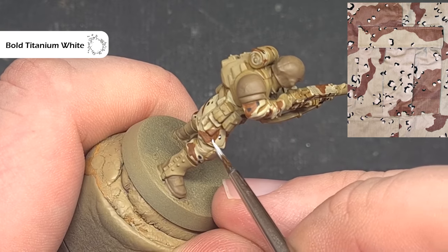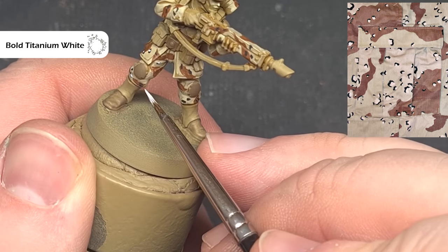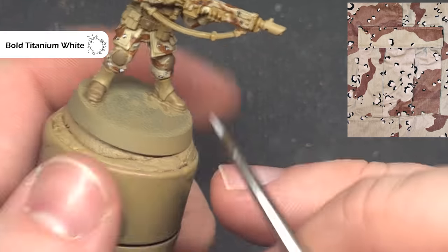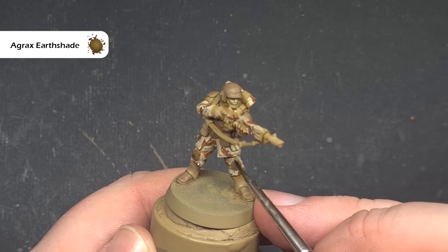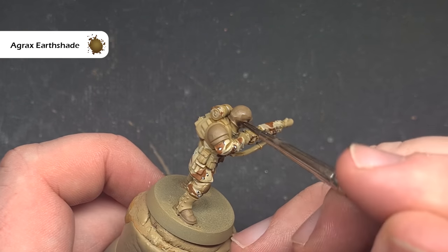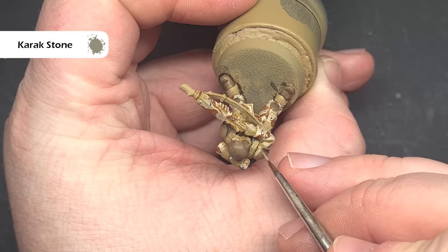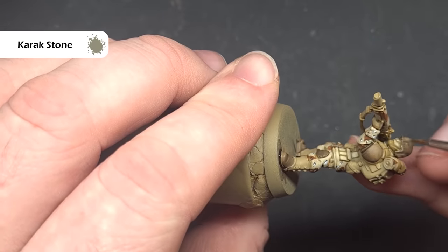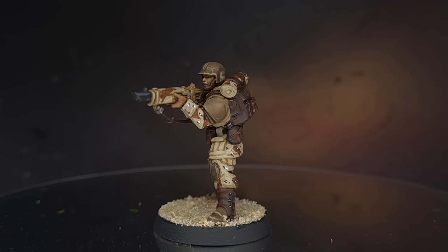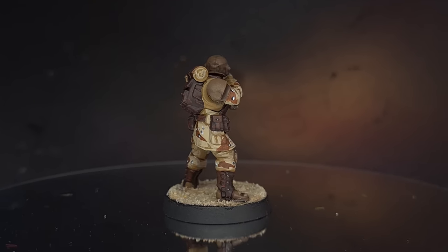We'll then add some white dots using Pro Acryl Titanium White — we're looking to get these white dots inside the black dots, leaving about three quarters of the black showing, so you need a really good point on your brush. For the body armour we'll start by washing it with Agrax Earthshade — take your time and don't spill this over the fatigues. We'll then highlight the armour using Karak Stone, edge highlighting sparingly and taking your time. There you go — a really nice effective desert camo scheme that when paired with a darker brown on the webbing, belts, and leather looks really really good, and this is perhaps my favourite of the five schemes.